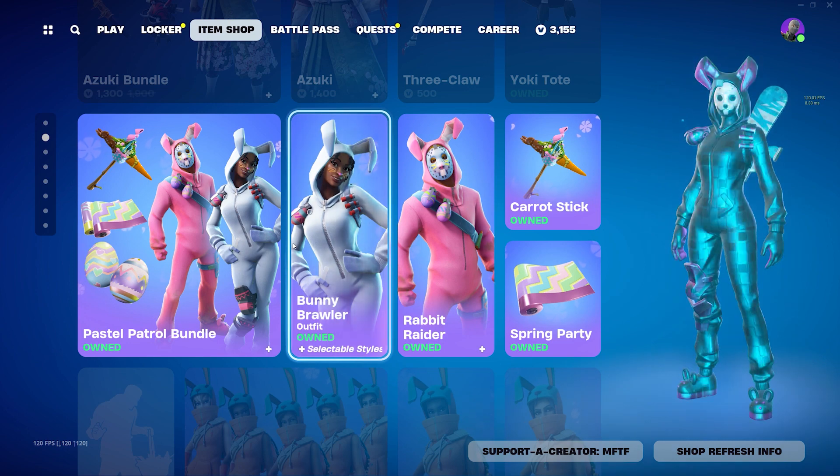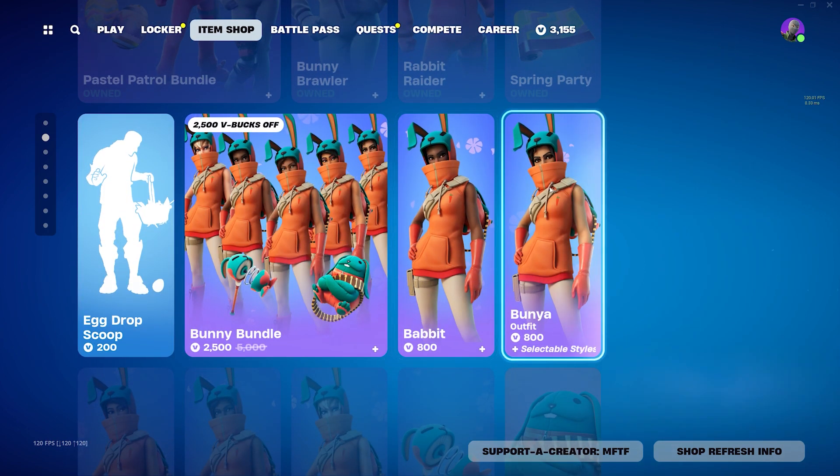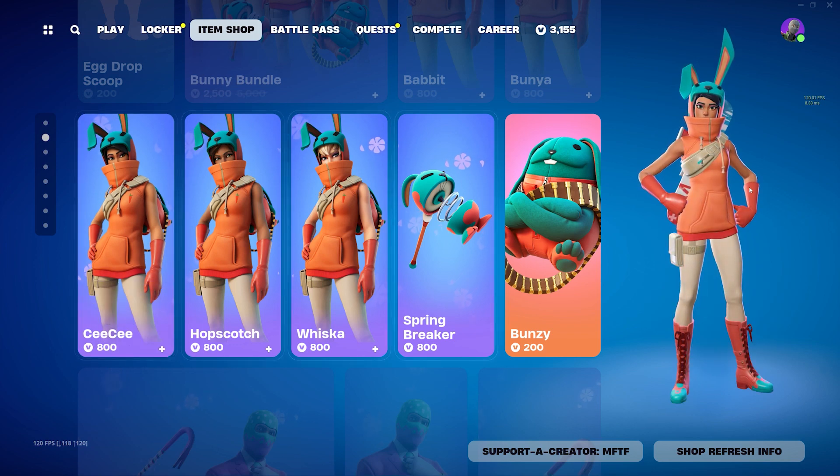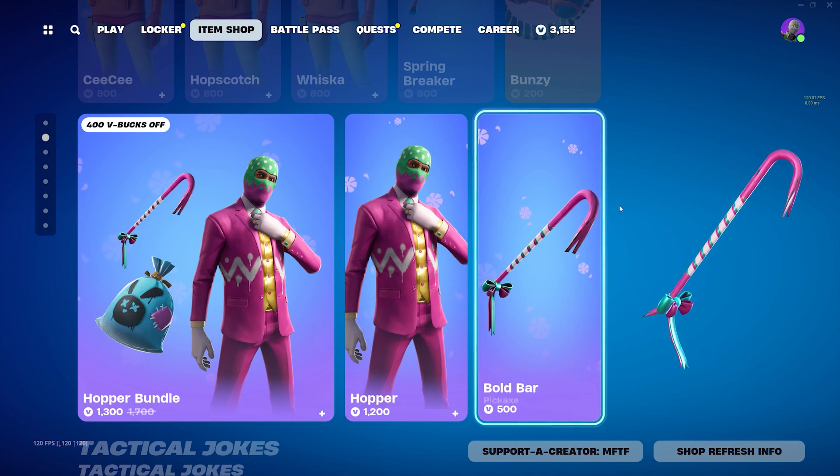Both the Rabbit bundle, the Rabbit Raider and the Bunny Brawler are still in the shop — like I said, last day. The Babbit Bunya and the CC skin still in the shop along with the Bunsey back bling and Hopper as well.